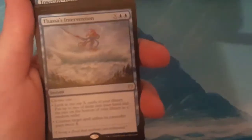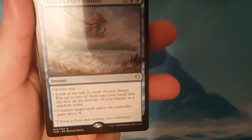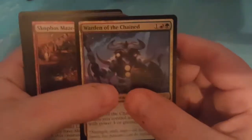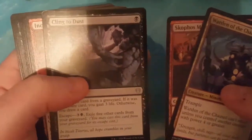Next pack and nothing out of that — that's crap. Thass' Intervention is the rare: two blue and X, choose one — look at the top X cards of your library, put up to two into your hand and the rest on the bottom; or counter target spell, the controller pays double X. Warden of the Chained, Skophos Maze Warden, and Cling to Dust are the uncommons.